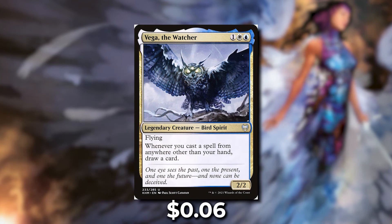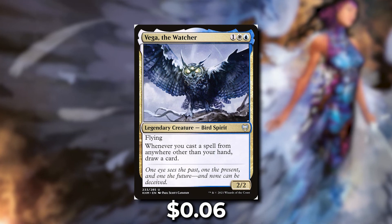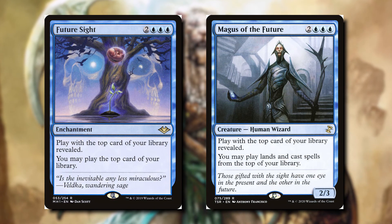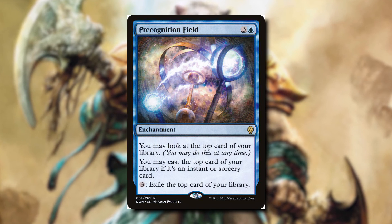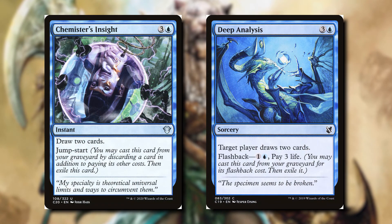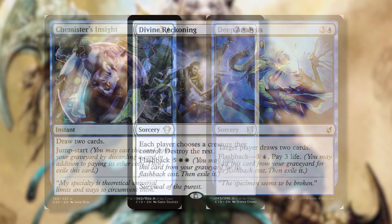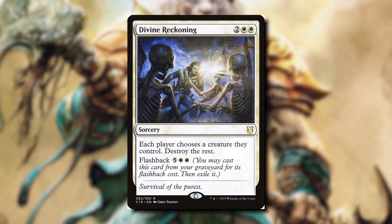The last commander is Vega the Watcher — for one white and one blue it's a 2-2 bird spirit with flying. Whenever you cast a spell from anywhere other than your hand, draw a card. This commander is so powerful and only costs three mana. Cards like Future Sight and Magus of the Future let us play with the top card of our library revealed and cast it, so we draw off our commander. Precognition Field lets us look at the top card and cast it if it's an instant or sorcery; we can pay three to exile the top card if it's not what we want. Cards like Chemister's Insight and Deep Analysis normally just draw cards, but with Jumpstart and Flashback we cast them from our graveyard, not our hand, so we draw another card off our commander. Finally, Divine Reckoning is a sweet board wipe where each player chooses a creature and the rest are destroyed — fine for us since we care about our commander — and it has Flashback, meaning we can cast it a second time from the graveyard and draw a card off it. Yes it's seven mana total, but casting it a second time is really powerful.